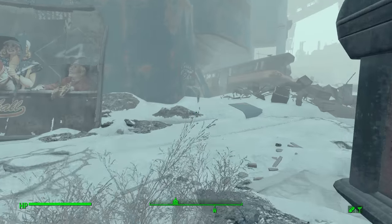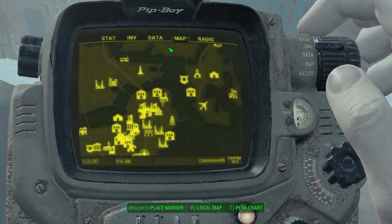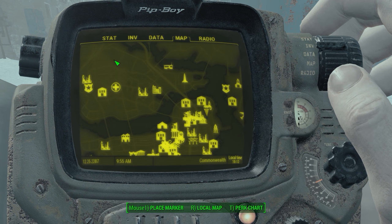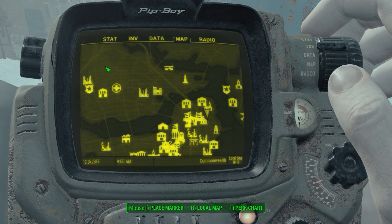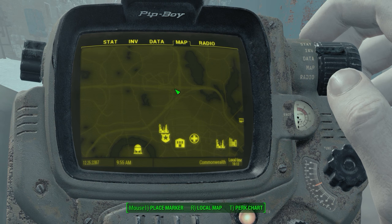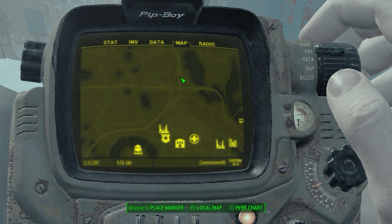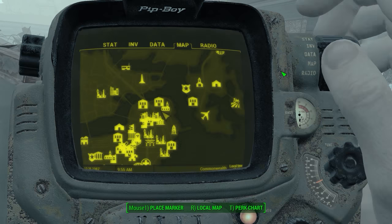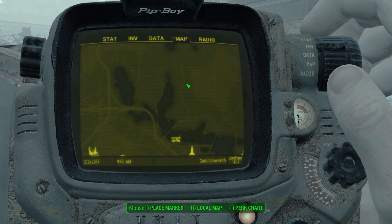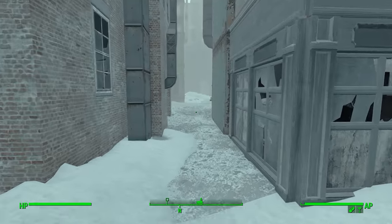Greetings survivors, welcome back to Fallout 4. Frost Wanderer here and today we're going to be heading up to get the hazmat suit. Last episode I was down in Lexington Station — which is up in here by the way — we were down the side of it, we didn't actually surface from it. Going through there I realized how awful the radiation was down there, so I thought today let's go ahead and get the hazmat suit.